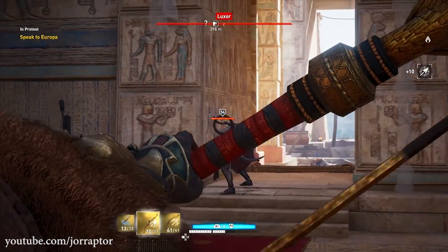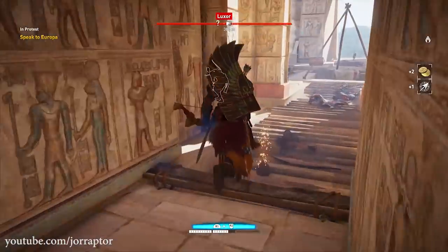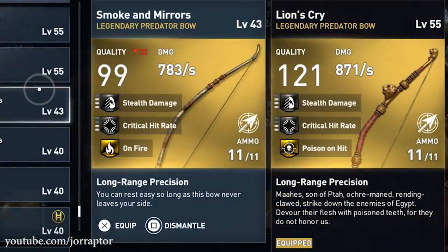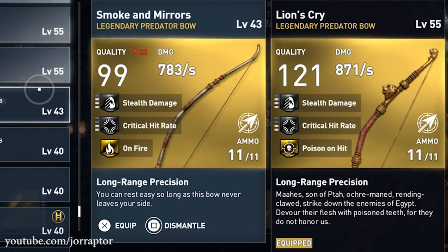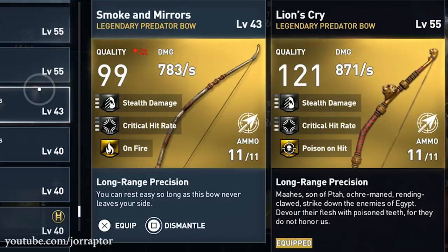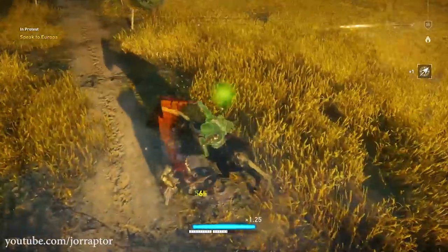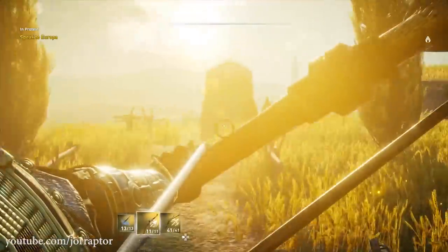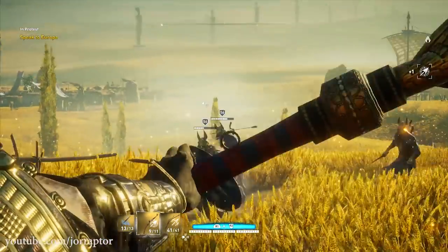The Lion's Cry can also poison enemies with regular hits, but those will be few and far between. You'd be better off with another legendary perk like the on-fire one from the Smoke and Mirrors bow, which sets enemies ablaze while they're already taking poison damage from the clouds left by dead bodies. Overall, the Smoke and Mirrors — obtained from one of the Vlaki bosses or other world drops — and the Hecka chest are better choices; they share the same perks as Lion's Cry but with a better legendary perk.